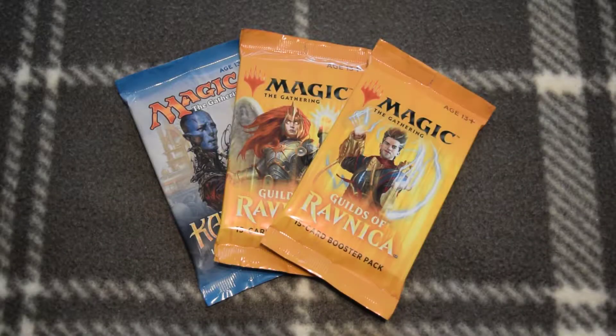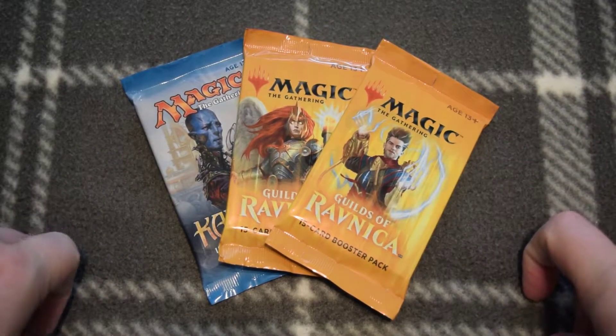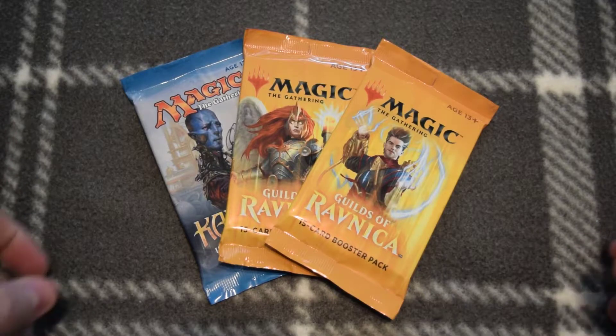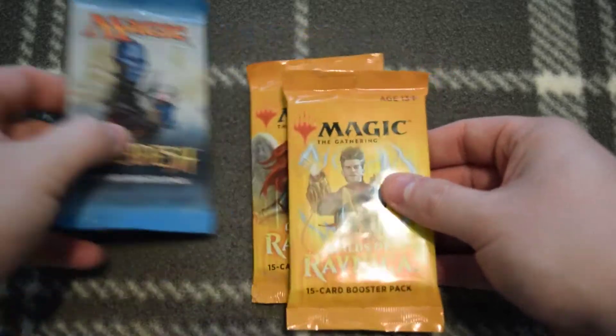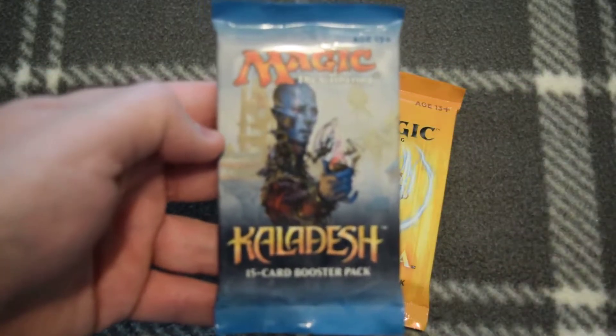Alright, we're back to cracking some packs. Today we've just got three packs to open — we've got a Kaladesh and two Ravnicas. I hope you guys enjoyed the last video. I know the quality was kind of crappy, so looking to fix that this time, and we should have a lot better quality now. I think we're going to start with the Kaladesh.